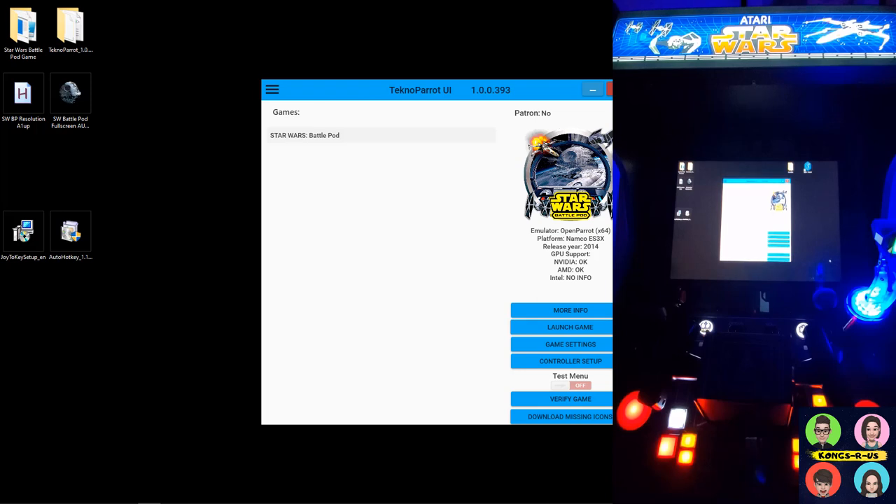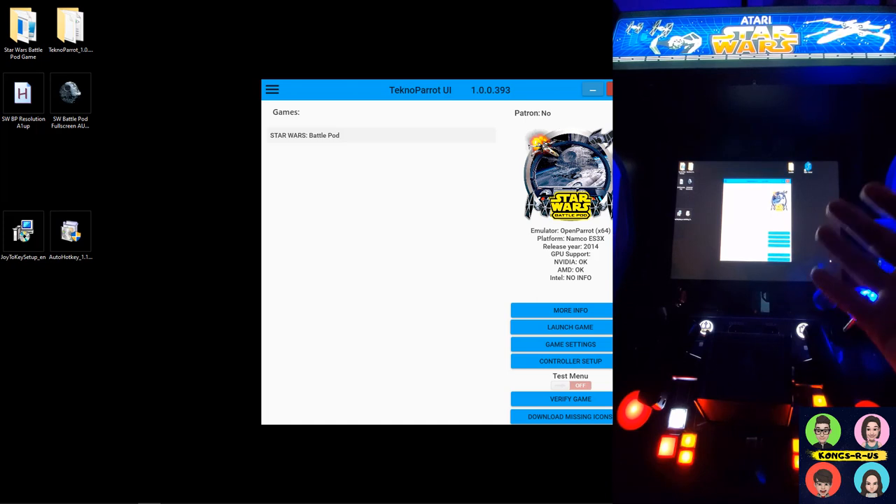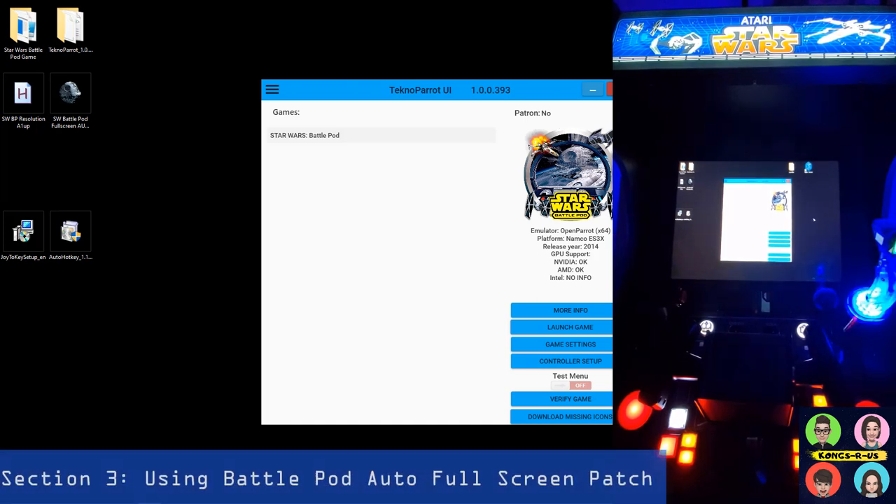That was Star Wars Battle Pod in its full-screen glory on your Arcade1Up. All you needed to do was change your resolution settings to 1920 by 1080 — again the easiest solution to run Battle Pod full screen. There are also a couple of patches available for download and I'll include a link in the YouTube description below.